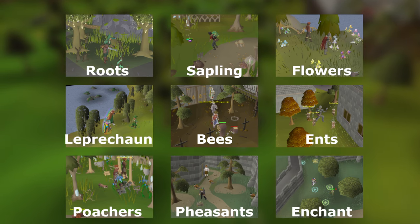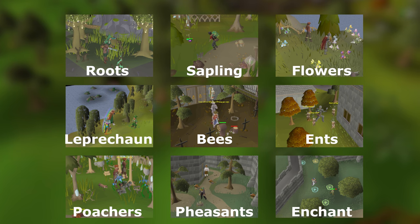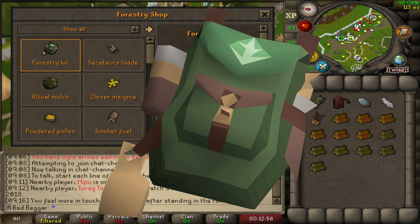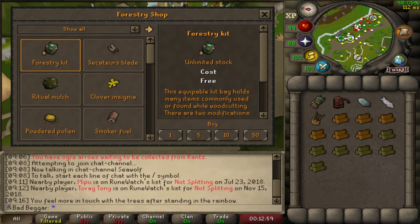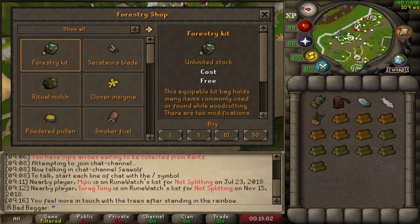There are also now 9 forestry events that will randomly spawn while woodcutting. Players can choose to participate in these events for XP and forestry rewards. Get started with forestry by grabbing a forestry kit to hold all of your forestry supplies. You can obtain a forestry kit for free from the friendly forester, who can be found in 3 different locations.